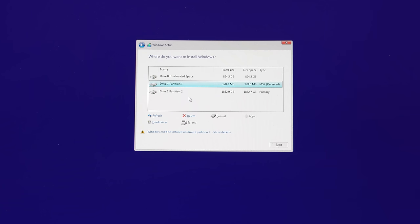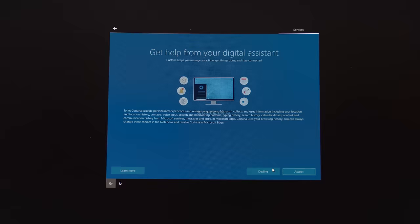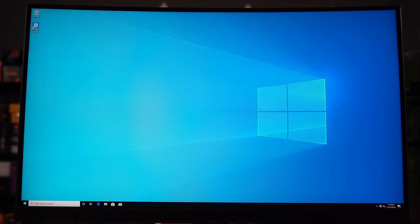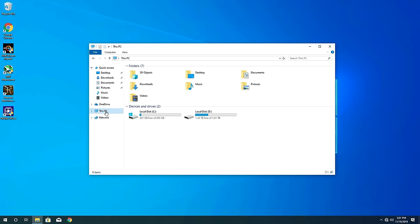After the operating system is installed on the drive you selected, it's going to reboot a few times — make sure to follow the setup instructions until you get to the desktop screen. Before we do anything else, we need to activate your other drives. If you have more than one drive and they don't show up in Windows Explorer, we need to activate them. In this example, we connected three drives but only two are showing up — the hard drive is not appearing.